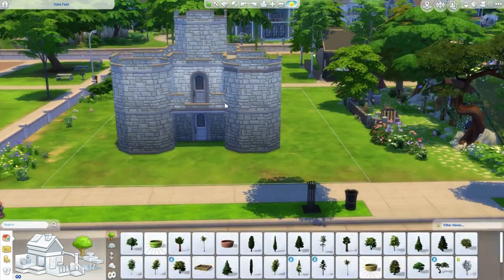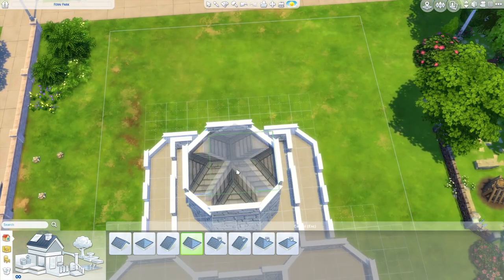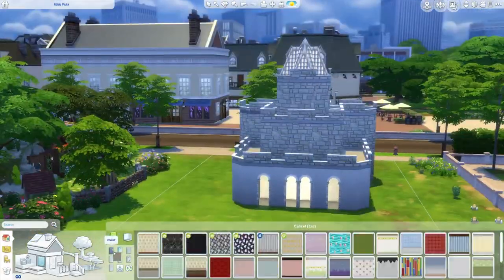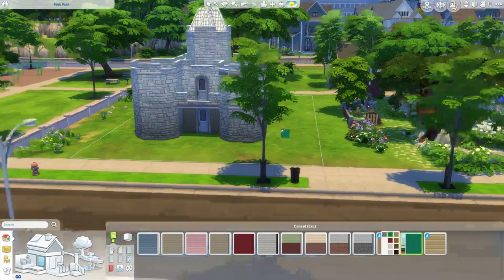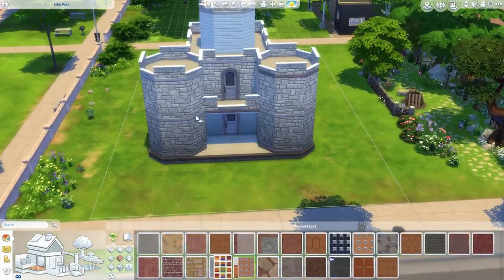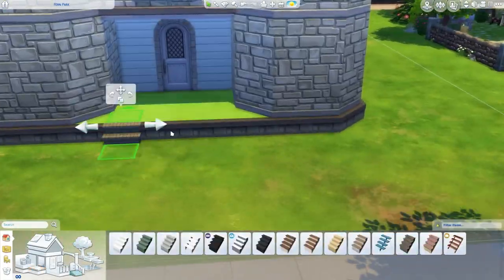I was trying to figure out which wallpaper I wanted — do I want it to actually be like a stone castle or did I want to use bright colors or bright weatherboard on the outside? In the end I thought let's just keep to a more traditional castle look so it's really easily identified as a castle lot. I always have a little bit of trouble with the fact that we don't really have a roof tool that can go above hexagonal or octagonal rooms. It's annoying that we don't have roofing for a circular area — we've had that in the Sims 3 and I think we really need it in the Sims 4.